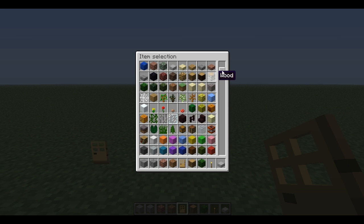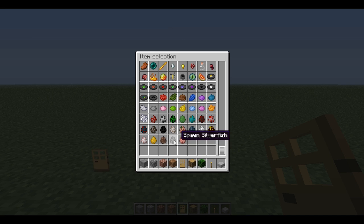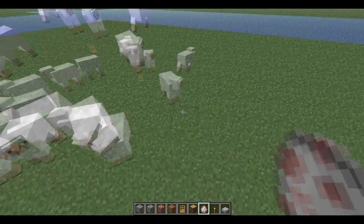But in creative mode now you get these new things called spawn eggs. You can spawn every single creature — you don't need any plugin to do it. You just right-click on the ground and it creates it. I'm just going to go ahead and create some sheep for my next part.